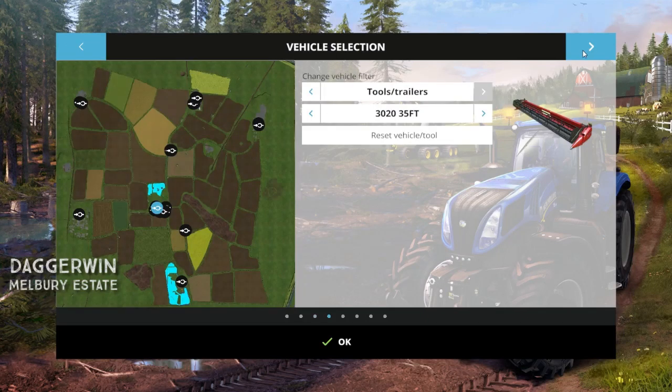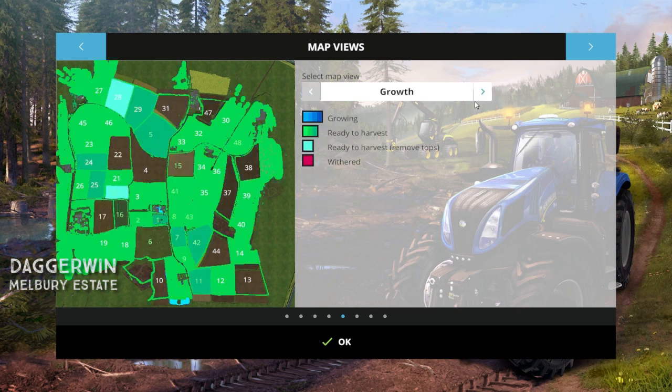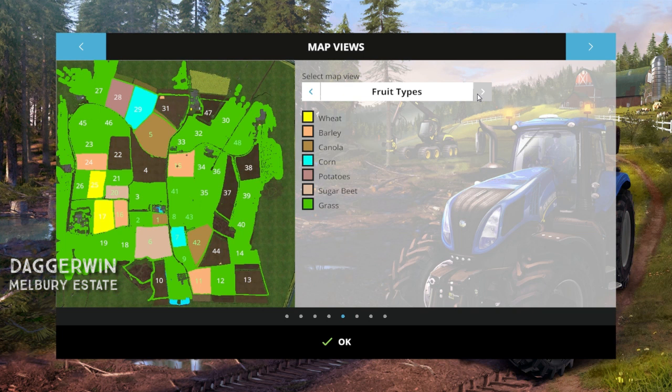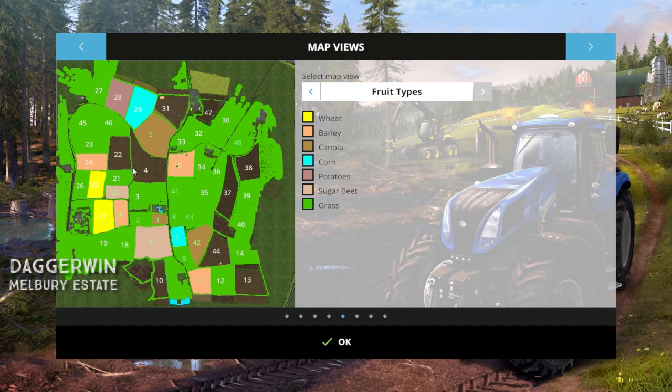Let's go into our map. Potatoes are showing up as a reddy-brown colour. There is one field on the map, field 28, which has already got potatoes in — I was actually hoping to plant them on my own, so I'm going to look for a fairly small field to do this in. Failing that we'll use the field which we had before. Let's just look for a field which hasn't got grass in — which is most of them. They are all fairly full.